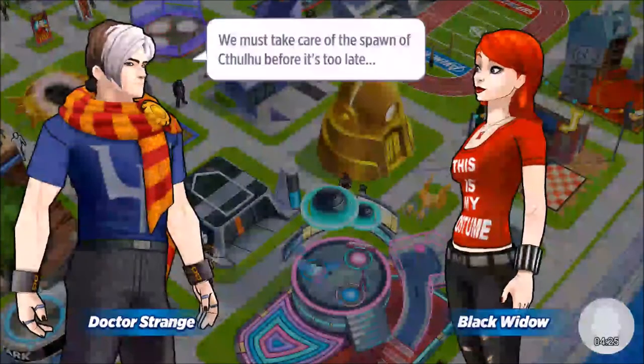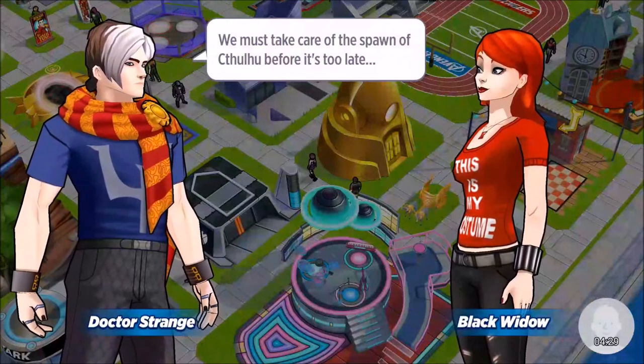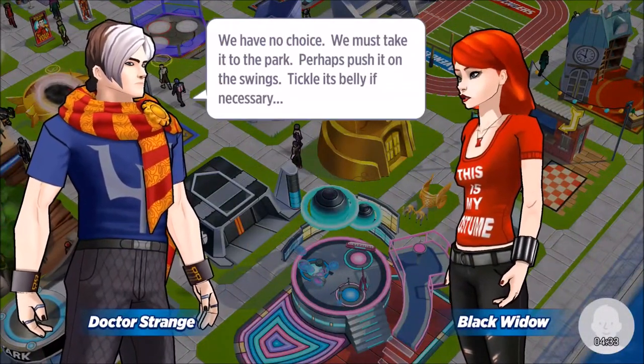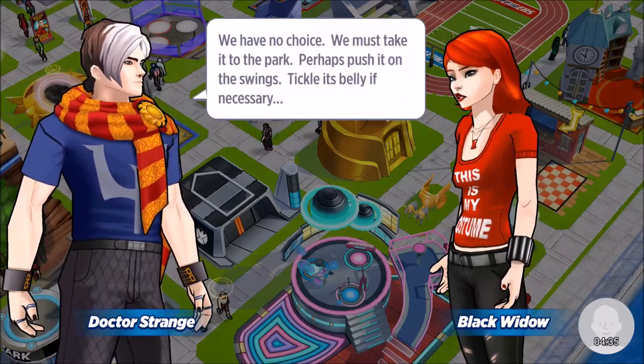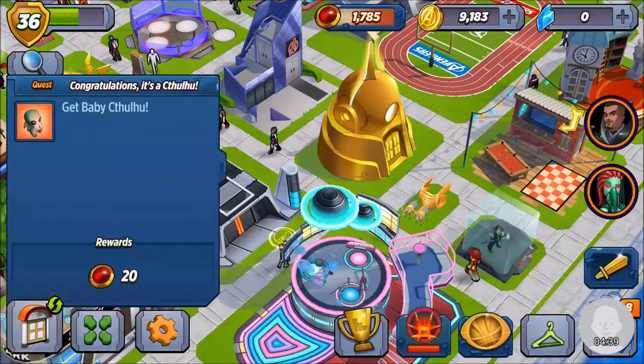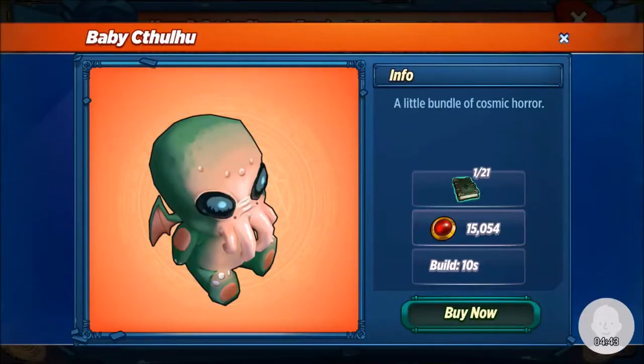In the dialogue: 'We must take care of the spawn of Cthulhu before it's too late.' 'We have no choice — we must take it to the park, push it on the swing, tickle its belly if necessary.' So that's what the books are for — to get a baby Cthulhu!